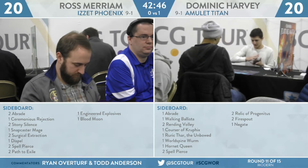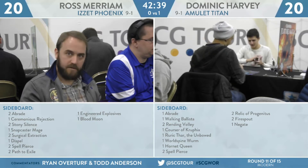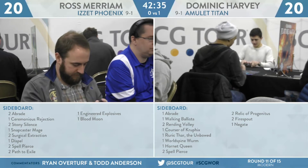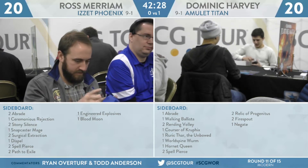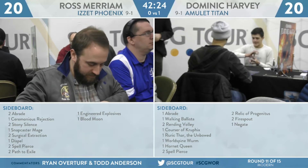You've got to balance your ability to proactively do your thing while also disrupting your opponent. For Dominic Harvey, with his unique build of Amulet Titan, the sideboard has an Abrade, a Walking Ballista, two Rending Volleys — so that might have something to do with this matchup — a Courser of Kruphix, a Ruric Thar the Unbowed, a Worldspine Wurm, a Hornet Queen, two Spell Pierce of his own, two Relic of Progenitus, two Firespout, and a God. There's actually a lot to like in this sideboard.